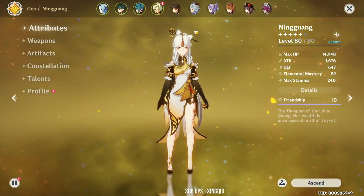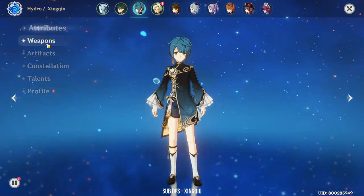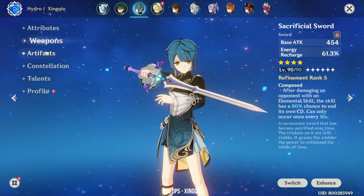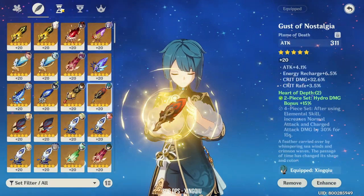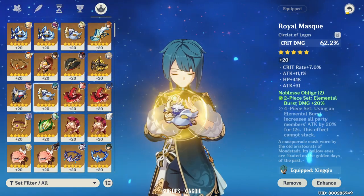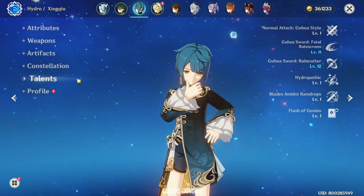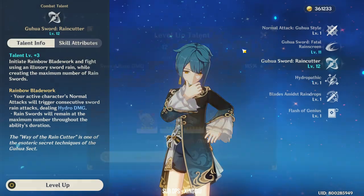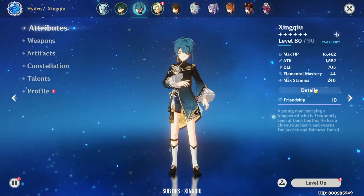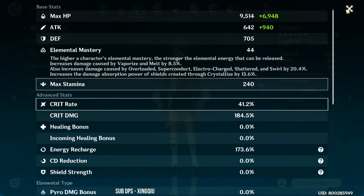Next we move on to my sub DPS. My favorite sub DPS is Sangchiu. He's using the Sacrificial Sword with a Noblesse Heart of Depth set. He's at Constellation 6 with Talents 11 and 12 — I plan to crown him really soon. He's at 41% crit rate with 180% crit damage.